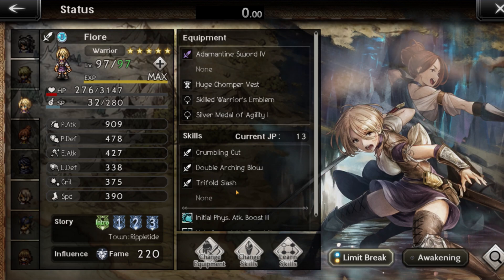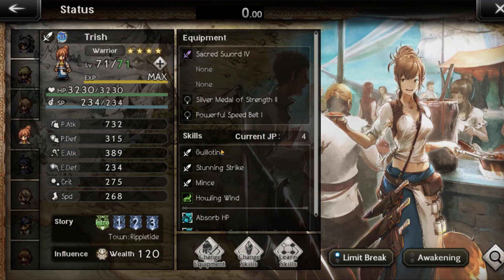For Fior's skills, Crumbly Cut should be on the first slot and Trifold Slash on the third slot. Make sure you try to copy all that. Moving on to Trish — she's using the Sacred Sword 4, and again, use as many physical attack accessories as you have on these characters. Make sure her Mints is on the third slot.